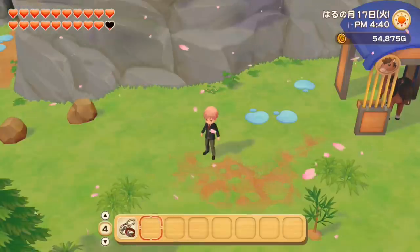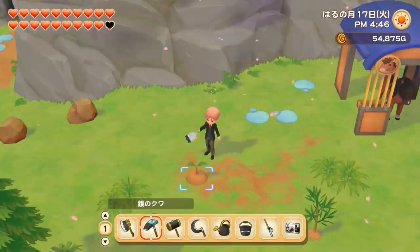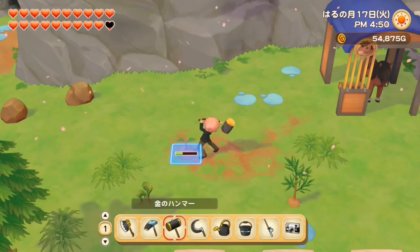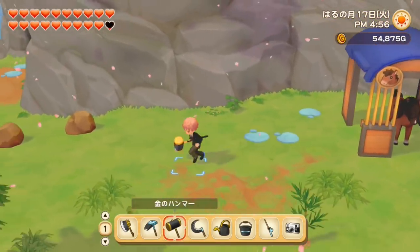This can also be done with trees. If I'm planting this little cherry tree right here and I put it in the wrong place, I can just hit it three times and I'm going to get it back. Same as with seeds, you just have to make sure that you do it on the same day.